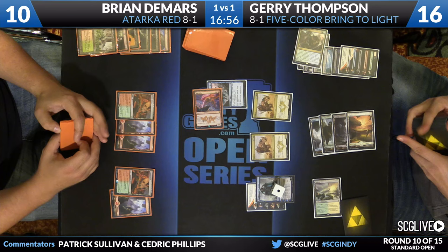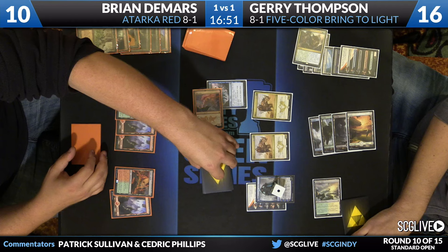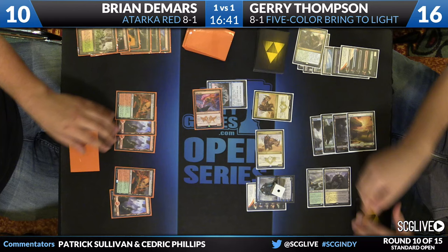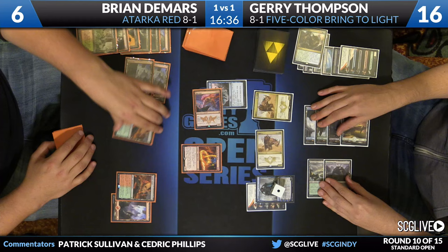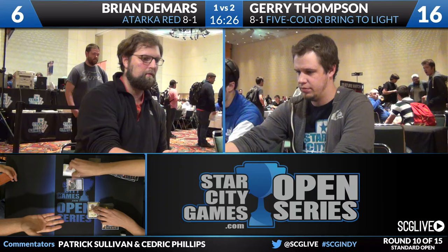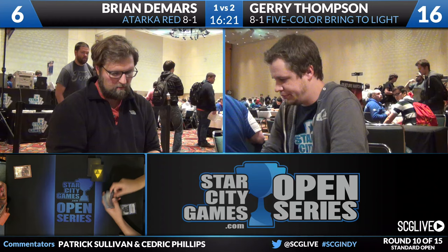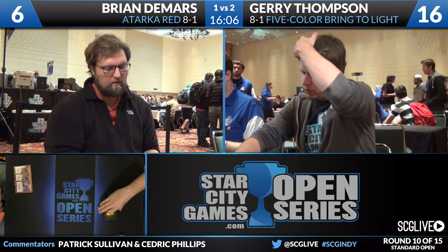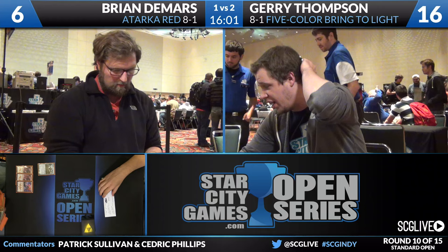Jace doesn't change — if anything it's gotten better. Rhino comes crashing in. DeMars falls down to six. Shambling Vent is the land for the turn. This might be DeMars's last draw step. Abbot of Keral Keep isn't the worst — we'll see the top card. It's Zurgo. And that is going to do it. Jerry Thompson wins this match over Brian DeMars two games to one. Five Color Bring to Light got the job done after sideboard over Atarka Red. DeMars was in a good spot game three being on the play, but the hand just did not cooperate. Thompson moves on to nine and one. Duress, Radiant Flames, and Encase in Ice were all critical players for Thompson in the post-board games. Jerry definitely constructed a full 75 here — addressed the red matchup with at least seven cards and was able to shore it up.